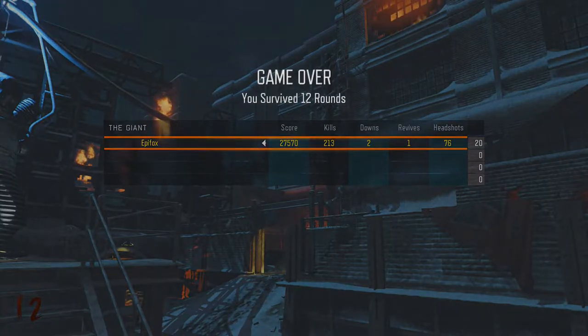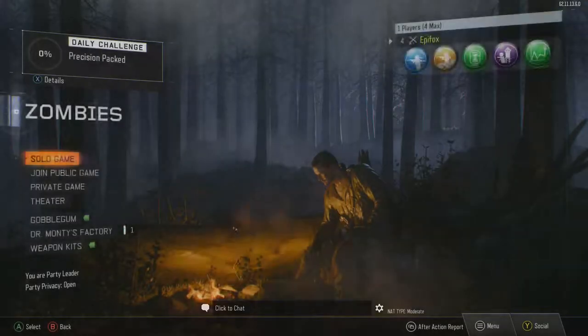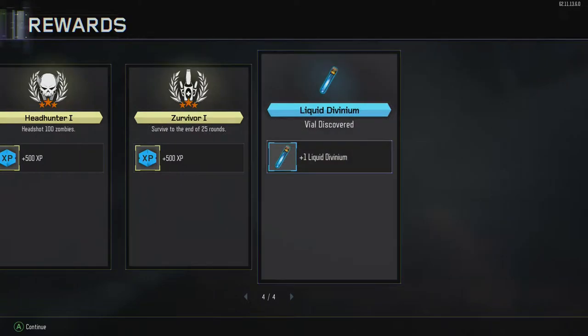If you want to upgrade your pistol, that's how you do it — it's very simple. That's how you get to the pack-a-punch machine on The Giant. It's one of the DLC maps for Black Ops 3. It's been around since at least the first Black Ops.